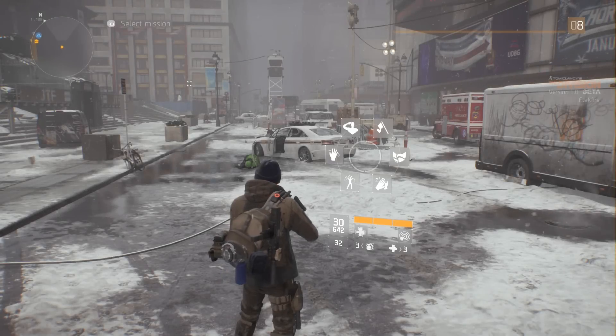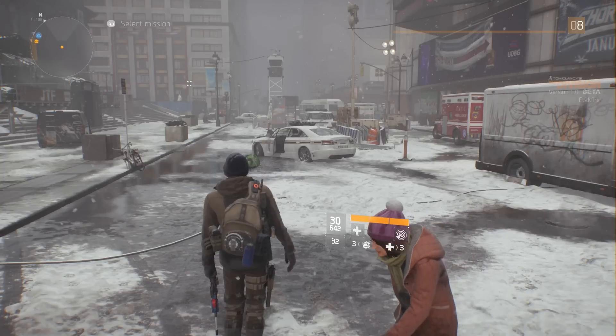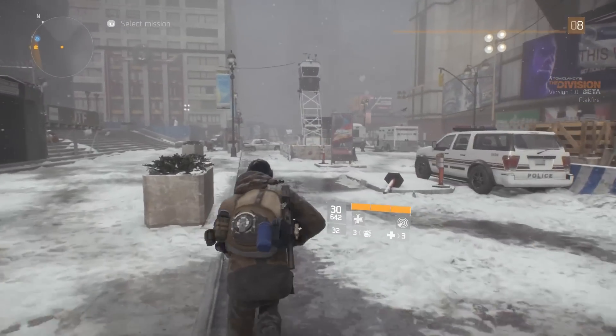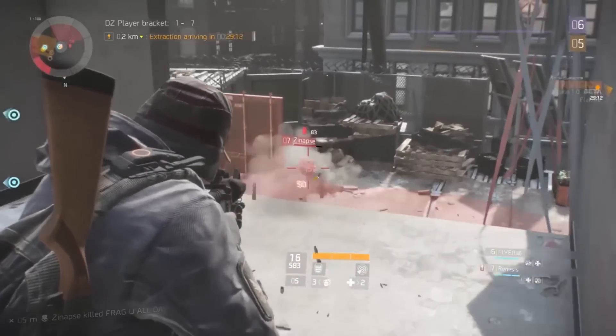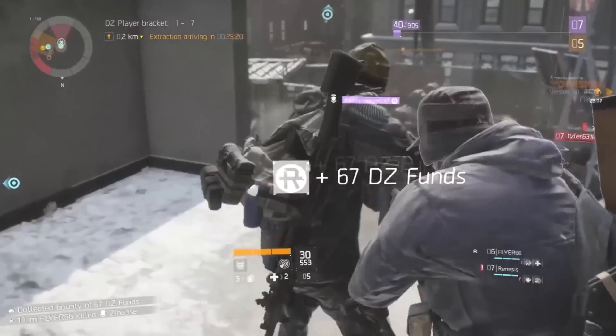Number nine: Use Emotes. You're able to have your character perform an action in the game, such as a salute, jumping jacks, or even a surrender emote. The latter may be particularly useful if you accidentally shoot another agent in the dark zone and go rogue without meaning to — it basically gives you the option to beg for forgiveness, though how effective such a gesture may be depends on who you shot.